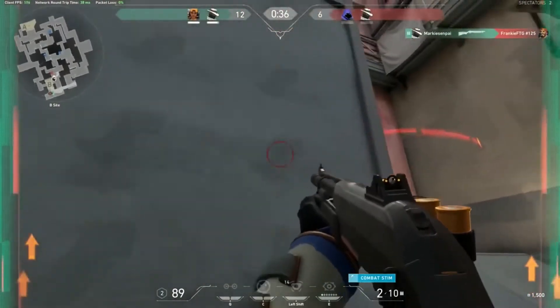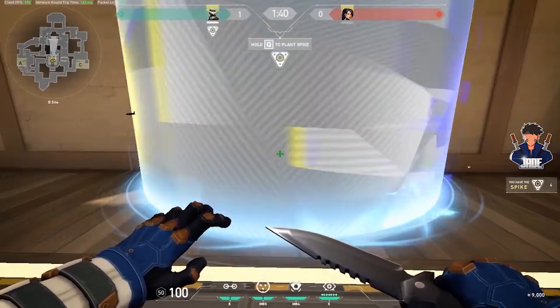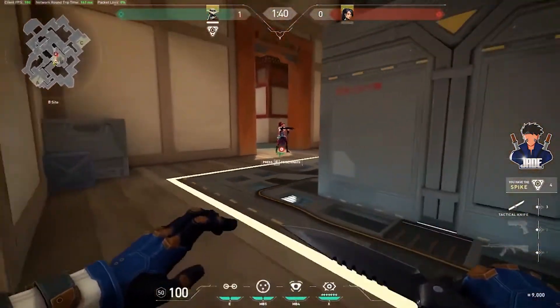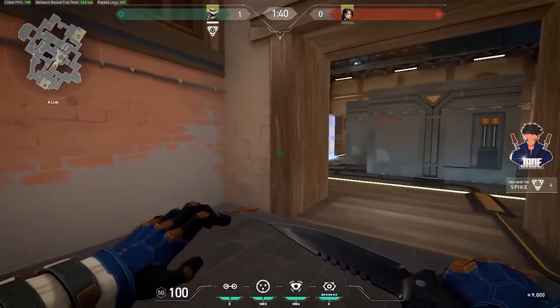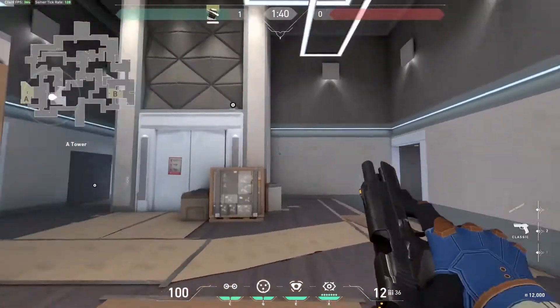Now let's get back to more of Cypher's abilities. Cyber Cage. Cypher has the ability to toss a Cyber Cage in front of him, which creates a zone that slows enemy movement and obscures their vision whenever they enter the area. It's similar to Jet's Cloudburst and Phoenix's Blaze, which we'll cover in future guides on this channel. But Cypher's Cyber Cage lasts longer than both of those other abilities.